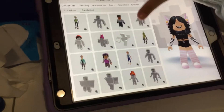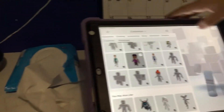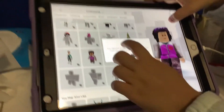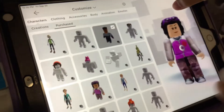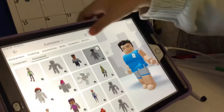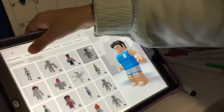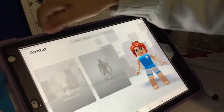First of all, you gotta put this. And then you gotta purchase... wait, I'm gonna find it for y'all. Let me see. Don't worry, she's getting it. I think it's this one. Wait, I'm gonna change to this avatar.